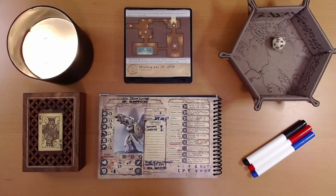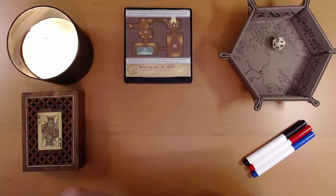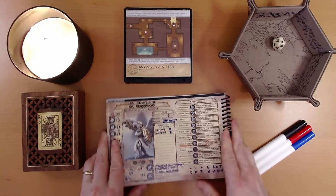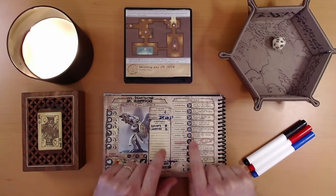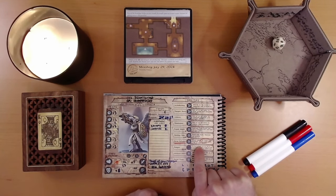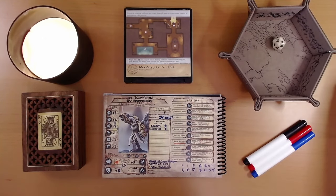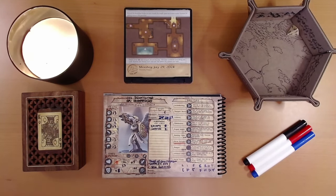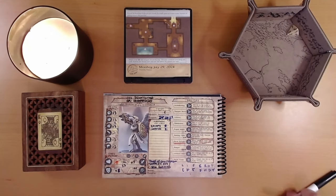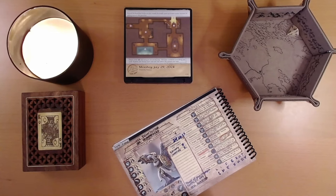We can only use healing potions at the beginning or end of a page — abilities and other items we can use during combat. So let's use a healing potion now. It restores D4 health and can't be used in combat. Ivy has Solar Infusion: when using an item that requires a die roll, gain a plus one to the result. We rolled a three and four — that brings us to 21 health. We'll just use the one.